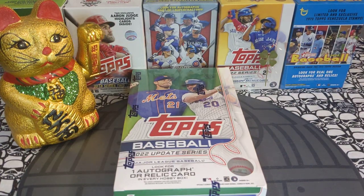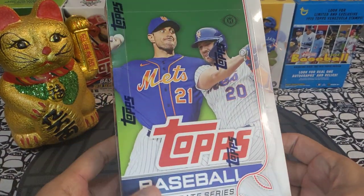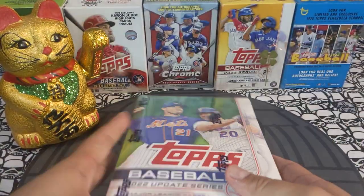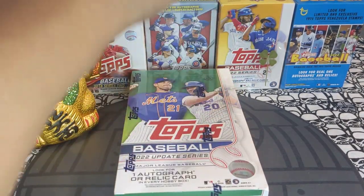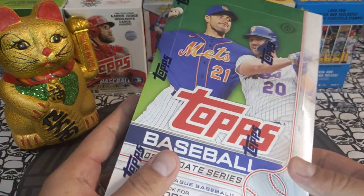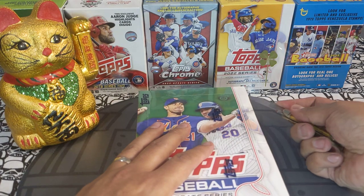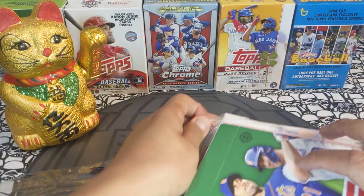Hey sports card fans, Lucky Peter here with another personal rip. Today we got Topps Baseball 2022 Update hobby box. This is one of the boxes I picked up during the holidays at Lids — these were $99. I cleaned them out, I have a bunch of these boxes and I'm gonna keep a bunch on ice, but I wanted to rip another box today. These come 24 packs per box, 14 cards per pack. Let's see what we can get.